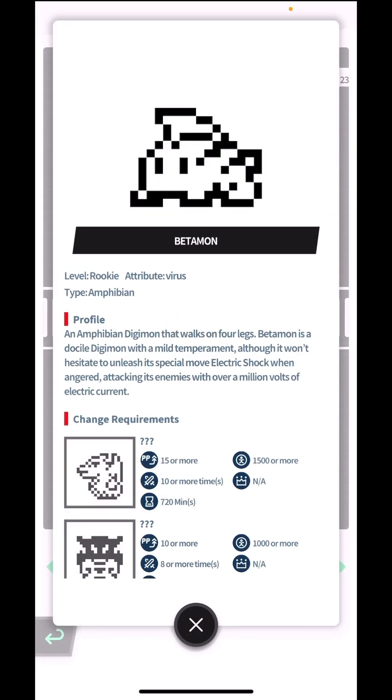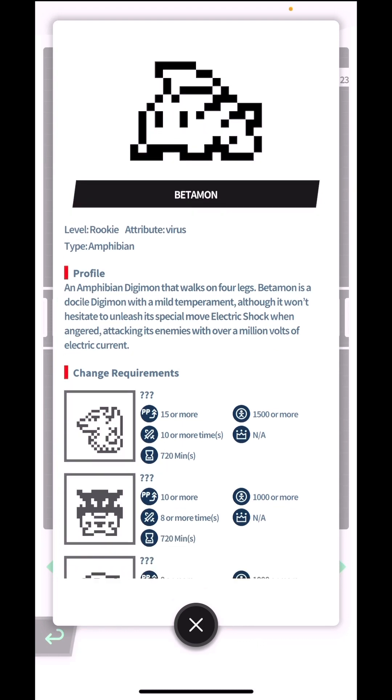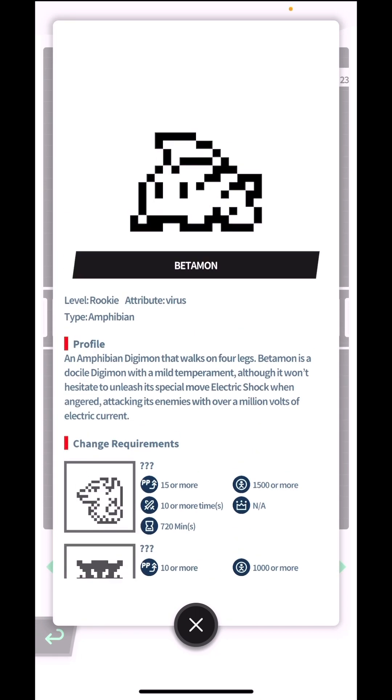I really hope Betamon gets chosen in the voting session — whether it's the beast or dragon vote — so I can see him in color. Here is Betamon's profile: an amphibian Digimon that walks on four legs, with a mild temperament, though it won't hesitate to unleash its special move Electric Shock when angered, attacking enemies with over a million volts of electric current. That's a crazy amount — a million volts is almost deadly for a rookie-level Digimon!